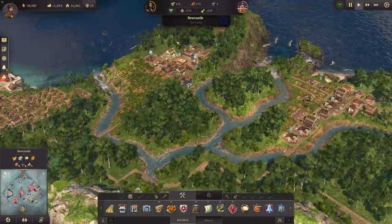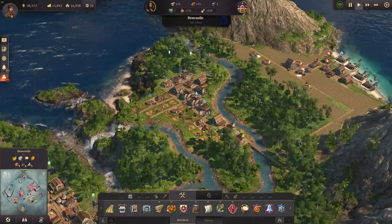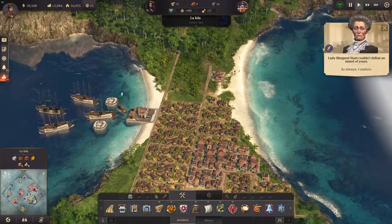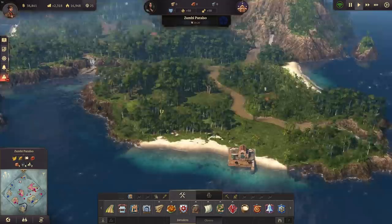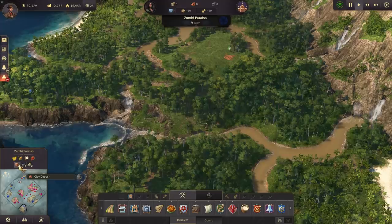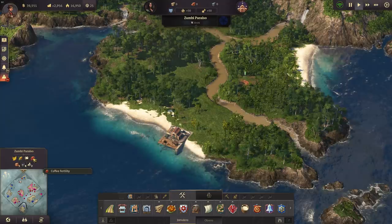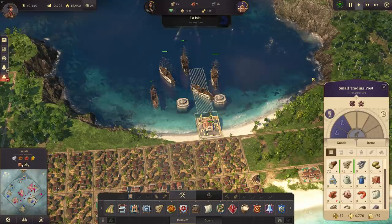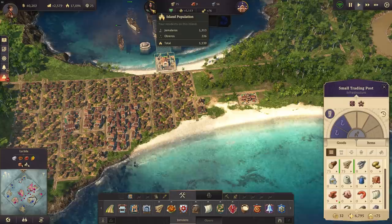I could put oil production in the new world. We have six oil wells in New Castle so I could have the oil production there and then sail to Yucatan. Zumbi Paraiso - we got this one now as well, with eight oil fields - that's perfect for oil production. Some gold, clay, plantains, corn, and coffee here too. We could have another settlement here for workforce and income - like La Ila.